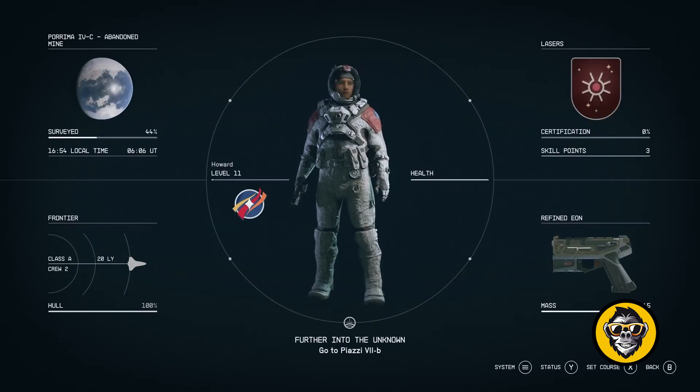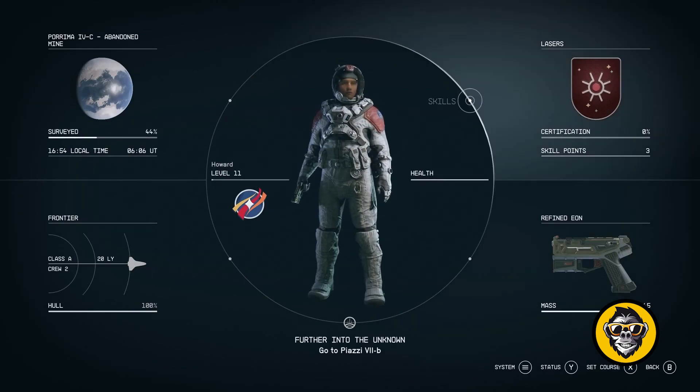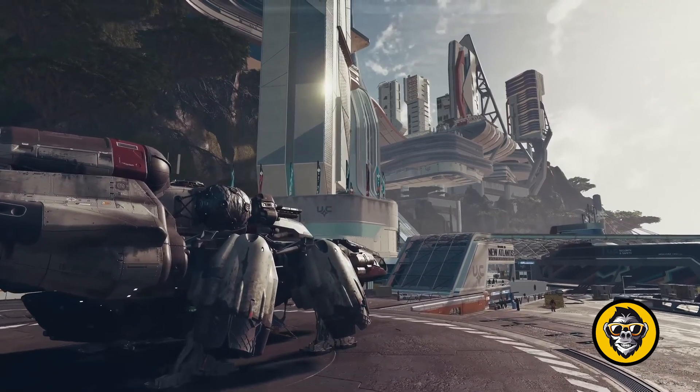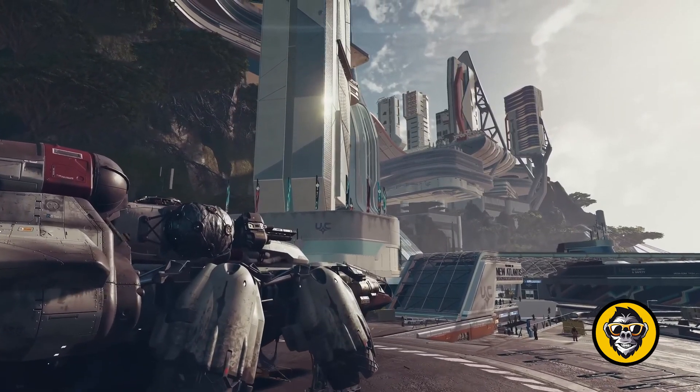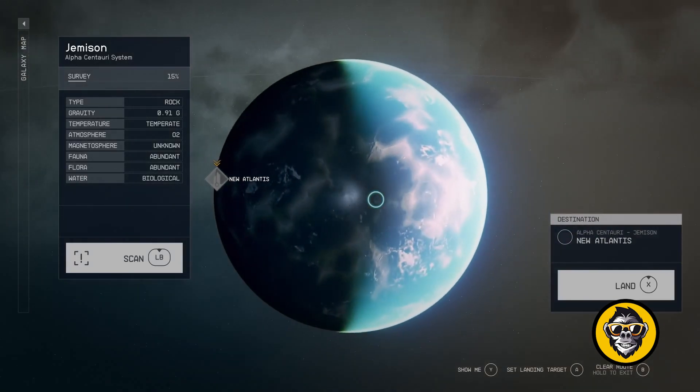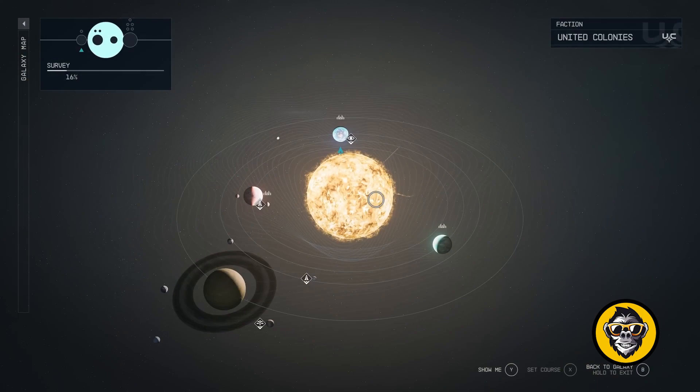The Starfield Collector's Edition features a Constellation Explorer's watch. This watch replicates the in-game device, enhancing the immersive experience. It links with your phone to provide notifications and other relevant information, providing a tangible extension of the game world into the real world.